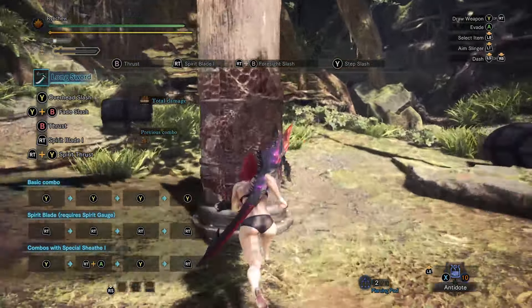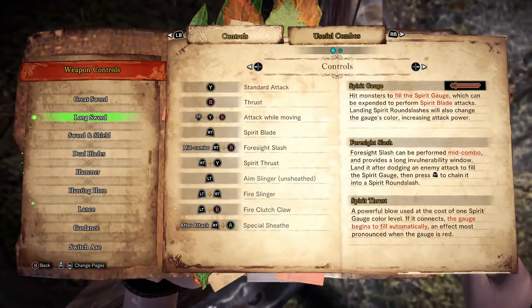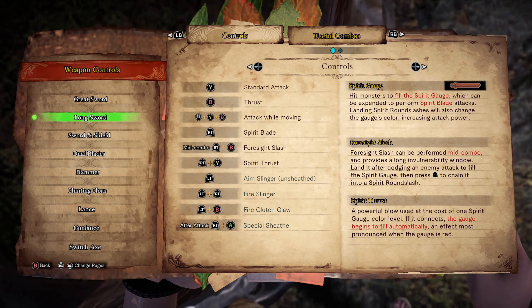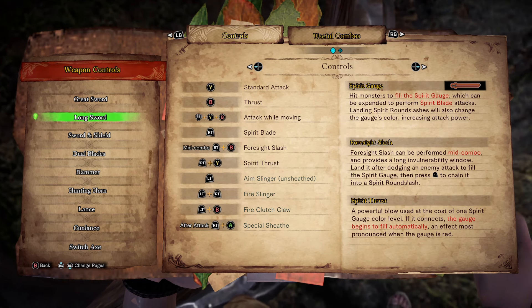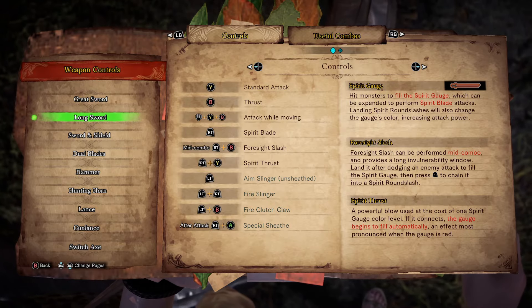So with that let's dive in. Before yeeting yourself off to fight two tempered Kirins in the Coral Highlands, I recommend everyone open their Hunter Notes, especially for the Longsword.